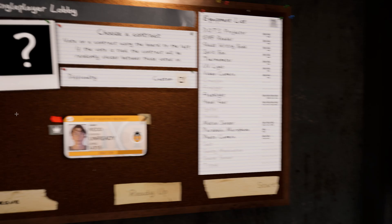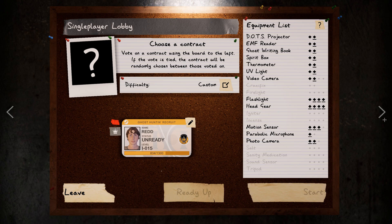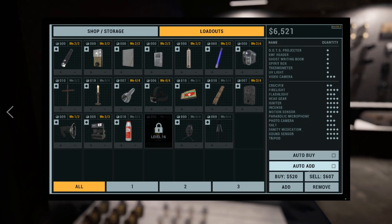If I want to remove everything from the equipment list at once, you can click all and click remove — it will then remove everything. If I want to add everything, I can click add. That is all there is to the loadout UI.